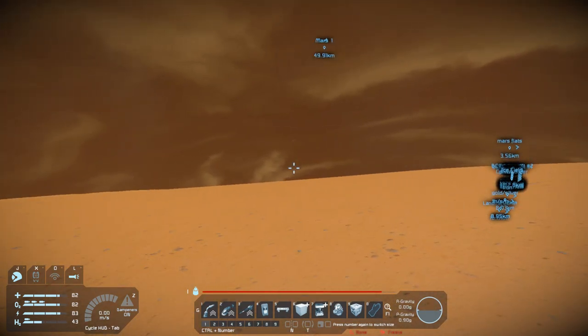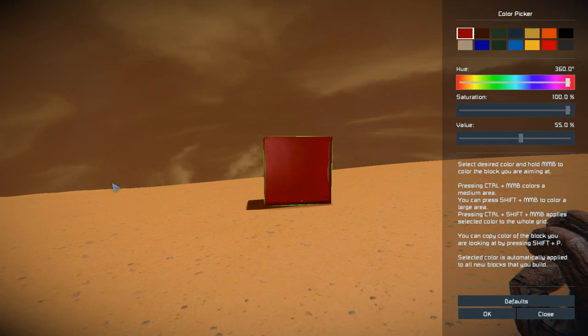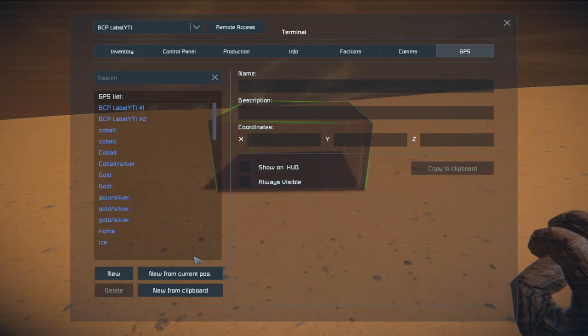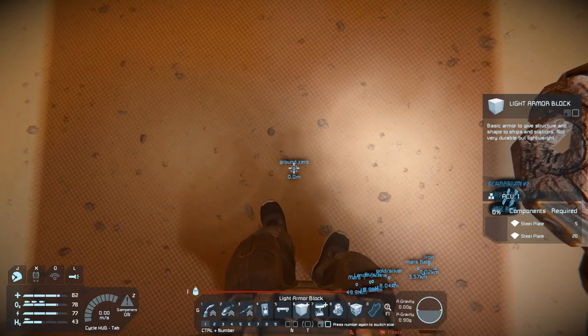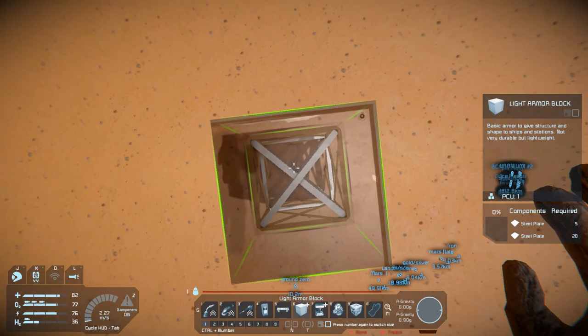We're going to start building up. I haven't really thought about exactly how big the frame is going to be, but it's a fair size — it's a spider after all. I'll go for a nice dark brown. This is just going to be my pillar for going up, because we're going to go about 100 meters up. I'll place a GPS here so I know how high to go. We're at ground zero, so I'll go up until the readout says 100 meters.